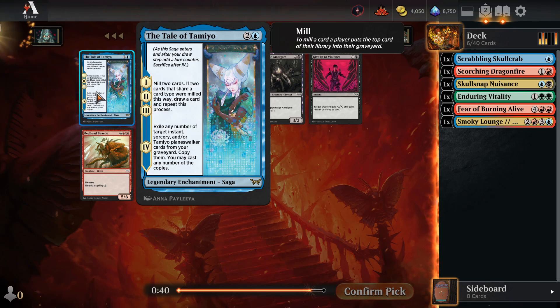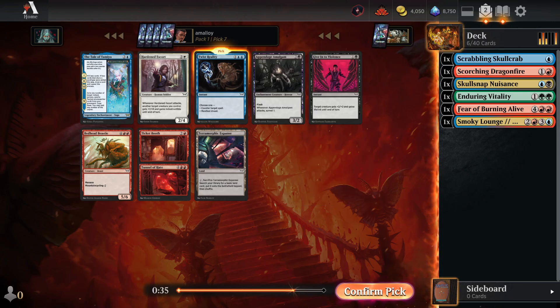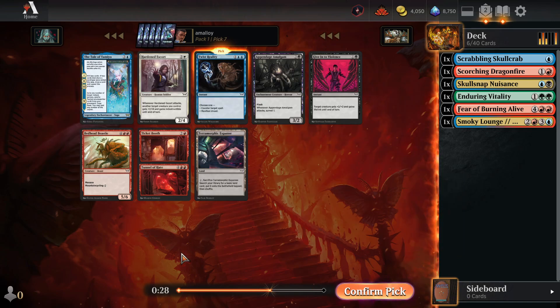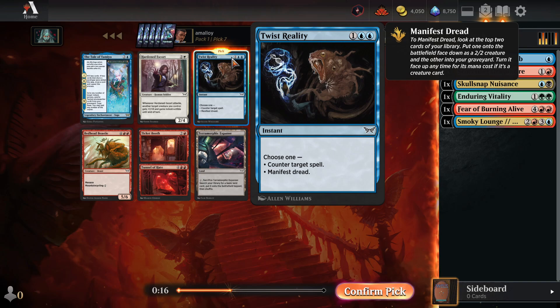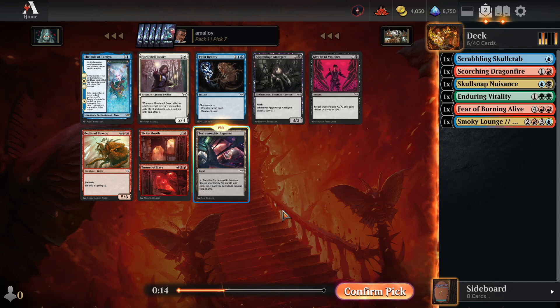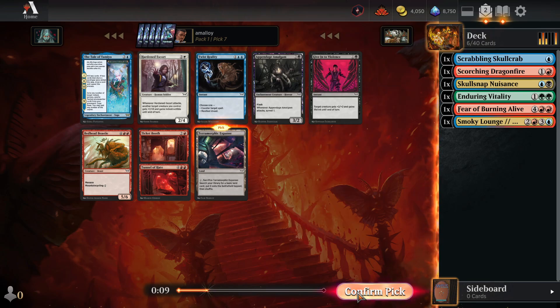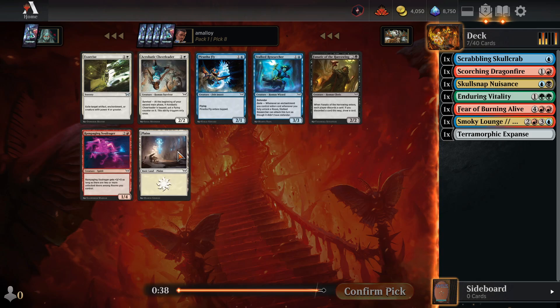This is terrible, right? Twist Reality's fine. Although there's this room — I don't know if this is the card you want in blue-red rooms. Could take a Mountain Cycler or a Terramorphic Expanse maybe, just to make sure I can actually run my stuff. I think I like that over Manifest or Twist Reality.